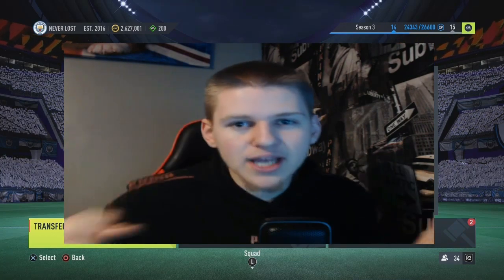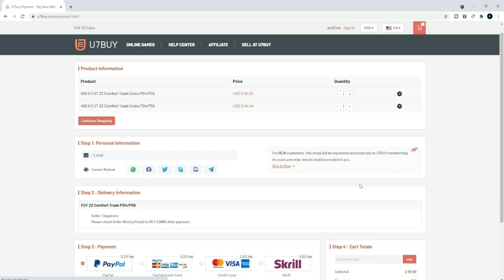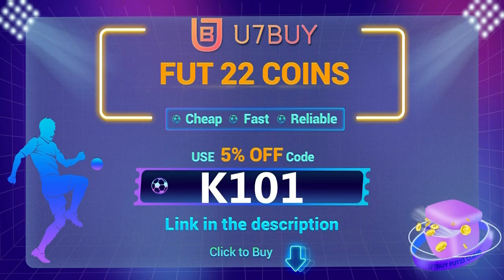It's actually that simple. If you join, appreciate it and enjoy your coins. If you're looking to buy the cheapest and most reliable FIFA 22 Ultimate Team coins, head over to u7buy.com and use code K101 at checkout for 5% off.